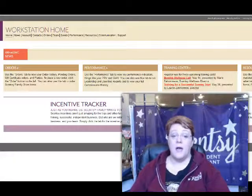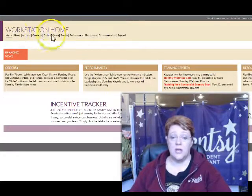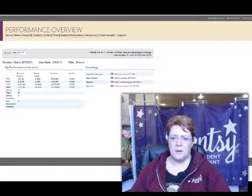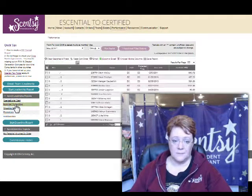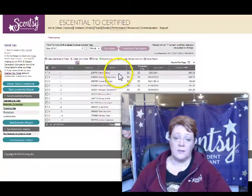Okay, we're back in the workstation now. Here we go — we're going to go into performance. I'm going to scroll this over and move it down so you can see. What you need to do is click on 'Essential to Certified' — that's going to show you everyone in your downline. The only ones you want to concentrate on are your level ones. If you click on that twice, it'll bring your level ones to the top.